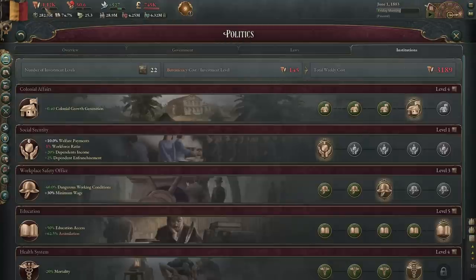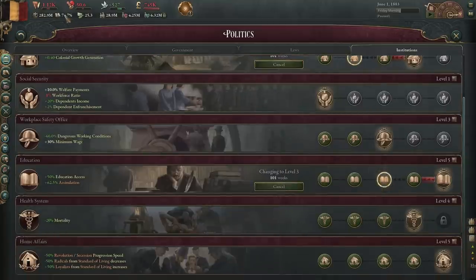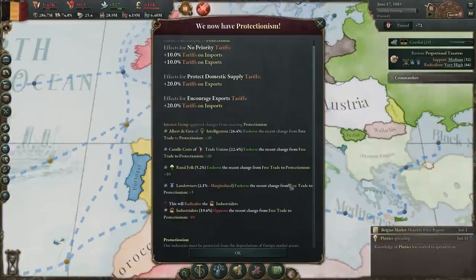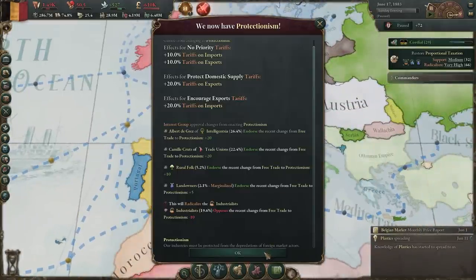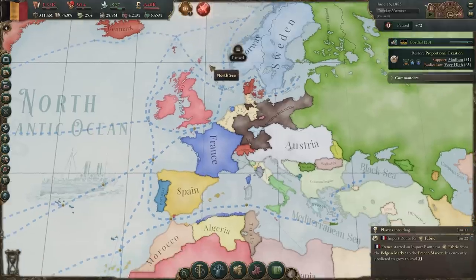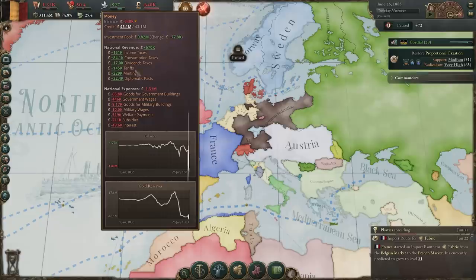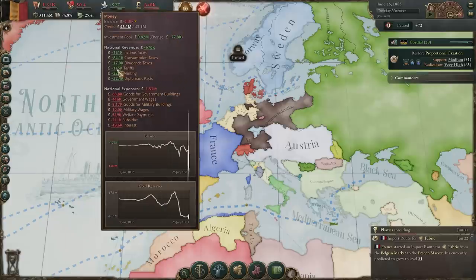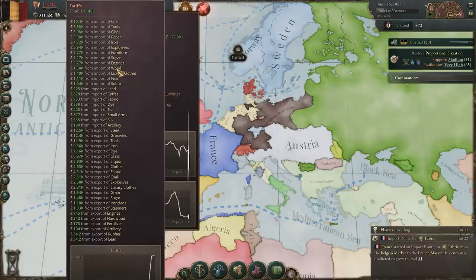We should also scale down some institutions we don't care for due to our bureaucracy deficit — get rid of some schooling and some colonial affairs. And there we go — the protectionism law passed at the first attempt! We now have tariffs again, giving us a good amount of income. Since we're making it more expensive to bring things into our market, that becomes less profitable for outside competitors, decimating their competitive advantage. It doesn't fully fix our situation yet — part of that is also our free trade agreements.